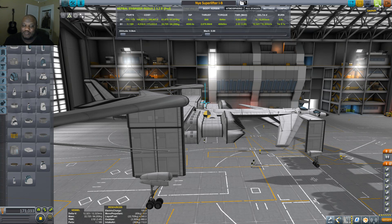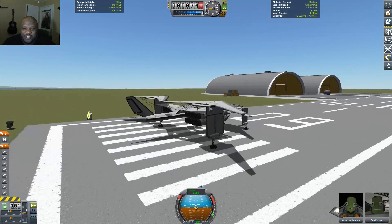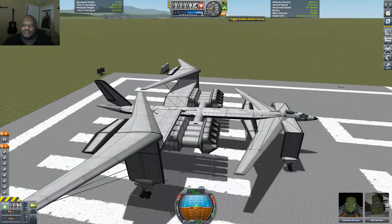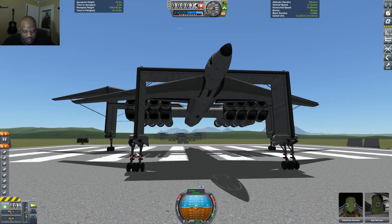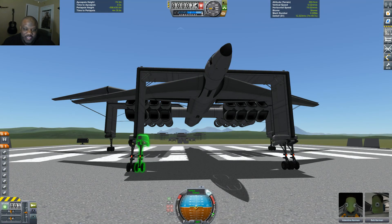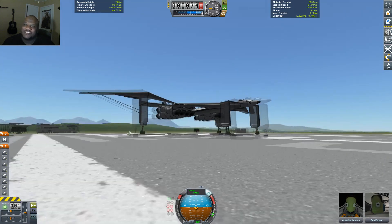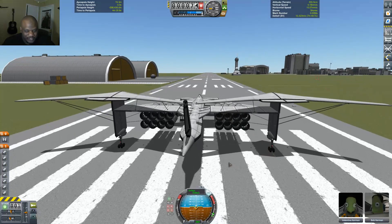Now let me show you what happens when I launch it with all the weight removed — it shouldn't crush itself. It held together. With that other rocket on there it was just too freaking massive. I've also had to modify this so I can have some maneuverability, because the large wheels I was using don't have any steering — I kind of need steering for this craft. Let's take this thing for a quick launch and see what we get.